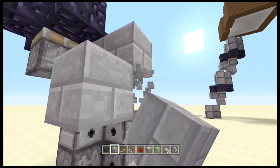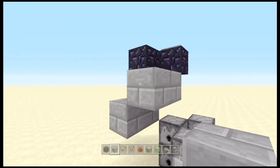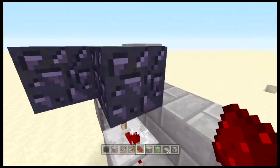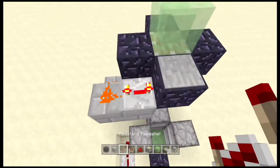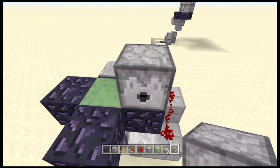You want to put it in this order — so 2 blocks and then 2 blocks — and you want your repeaters to go here. Redstone, set that to 4 ticks. Redstone, 4 ticks. And that is another one done.